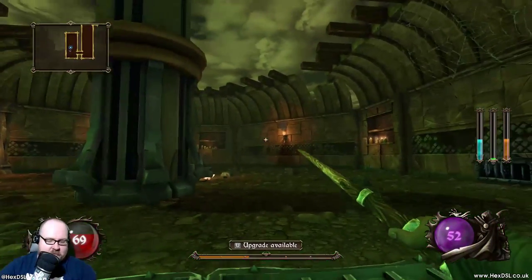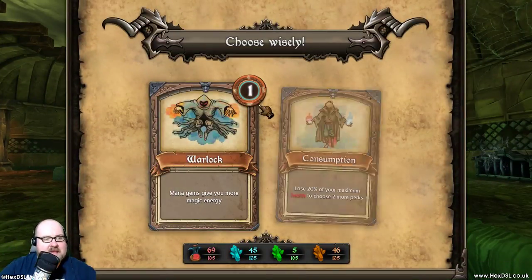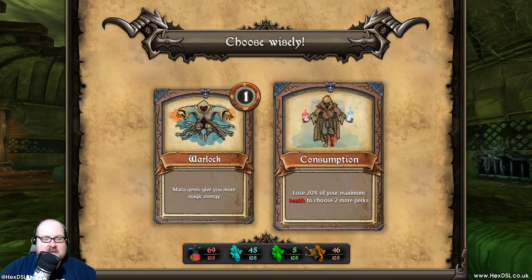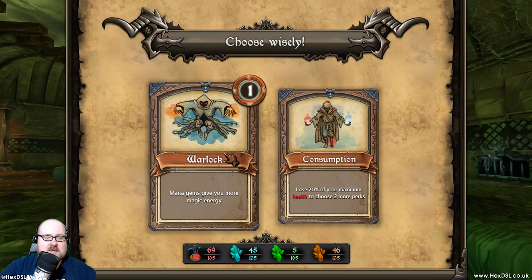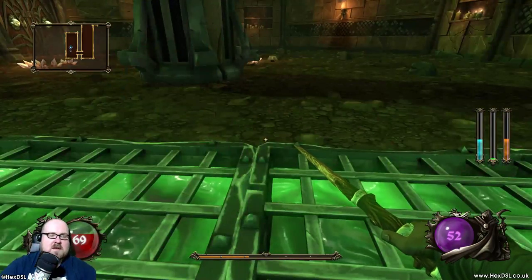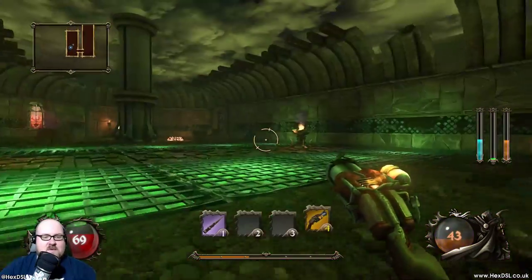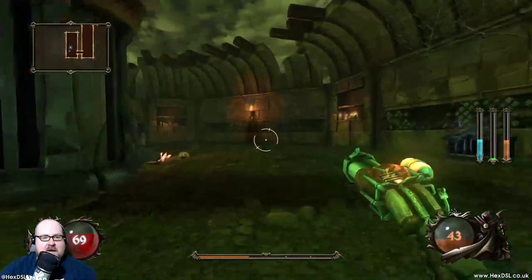We've killed everything in here, so we push to upgrade. We can choose one or the other. Mana gems give you magic and more energy, but you lose 20% of your maximum health — you get to choose two more perks. We'll go with mana gems give you more magical energy, so we'll top up our mana quicker.